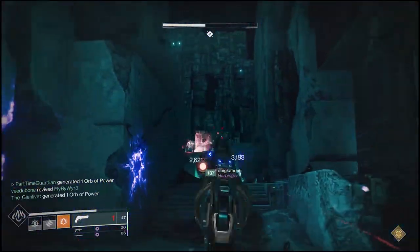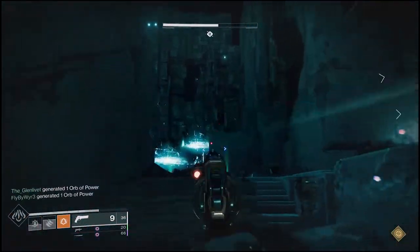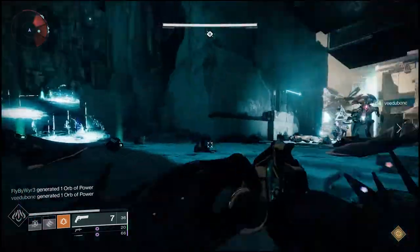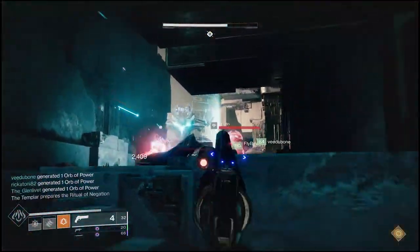The raid challenge is basically to make sure that you don't kill the Wyverns until they're starting the sacrifice motion. So that means they're on the Conflux, you've seen the pop-up saying they're getting ready to sacrifice, and the Conflux turns red.